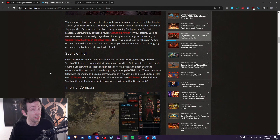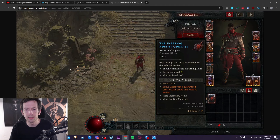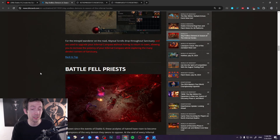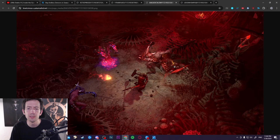On the PTR the rewards were really terrible, but they've been buffing it, so I'd expect it to be relatively rewarding now that Season 5 is actually going live. You open it with Infernal Compasses — an item you can find in various sources like hell ties. It's kind of like a Nightmare Dungeon key. There's also a season theme called Hell Breach Dungeons that pop up all over the world, kind of like Season 3's constructs.